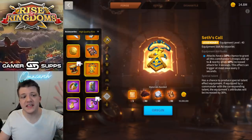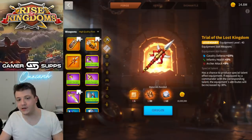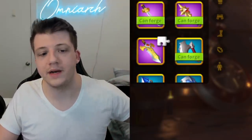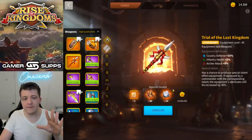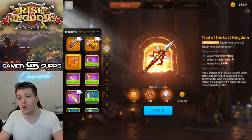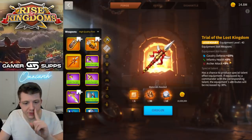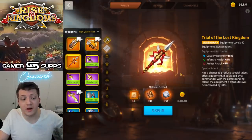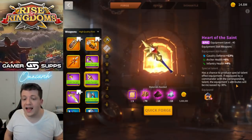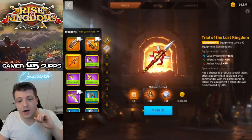Finally, number eight on this list of the worst pieces of equipment you could be crafting lives in the weapon category: Trial of the Lost Kingdom. It has a single use case I'll get to in a moment. It gives you 15% cavalry defense, 5% infantry health, 5% archer attack. If it's true health — great, sure. Cavalry defense — whatever. Let's look at Heart of the Saint: a similar stat breakdown, but you can get a special talent on Heart of the Saint much more easily than on Trial of the Lost Kingdom.